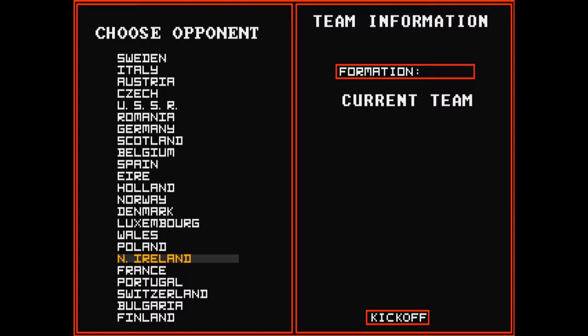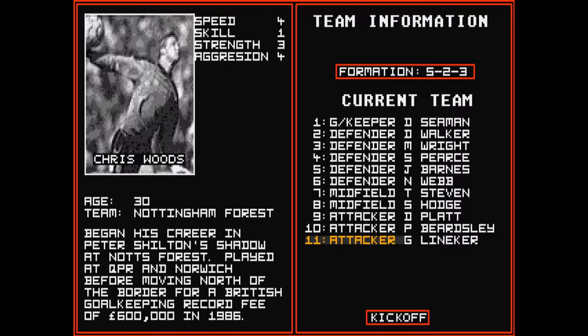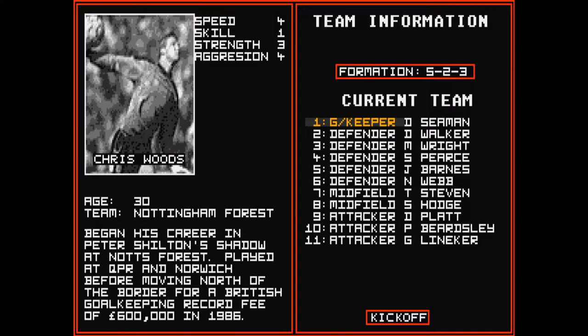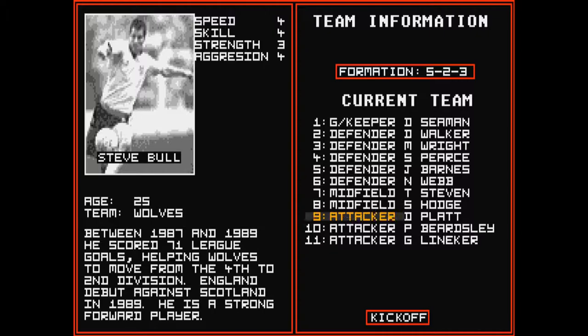Our opponent is going to be the indomitable Northern Ireland, for obvious reasons. You can set your formation and your current team, and there's some nice information on who you've got — lots of bios and stats. Speed, skill, strength and aggression. Let's just kick off and see how it works, with our 5-2-3 formation.